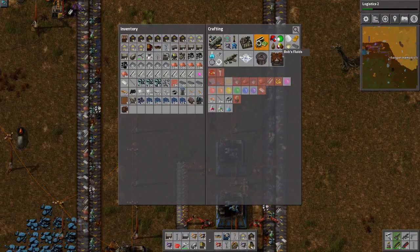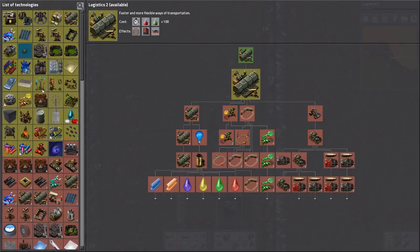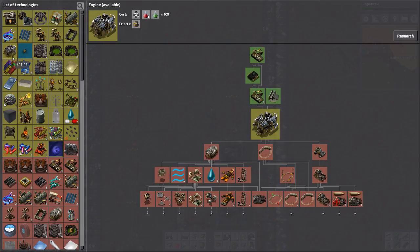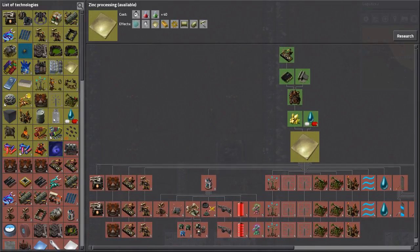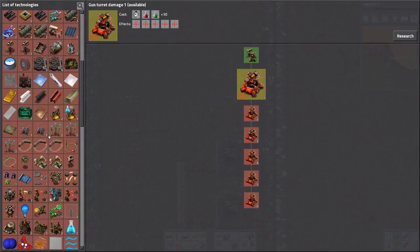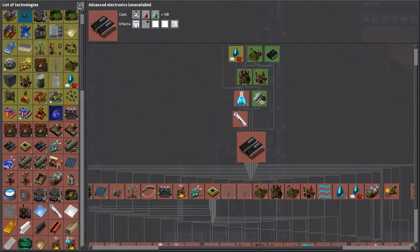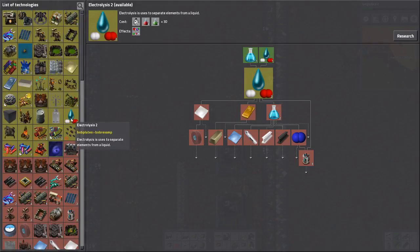Electronic circuit board - I don't think I have that researched, and that's the problem. What looks like an electronics thing... I can't get that because I don't have Chemical Processing 2 or Electrolysis research. Okay, I've got a long way to go.